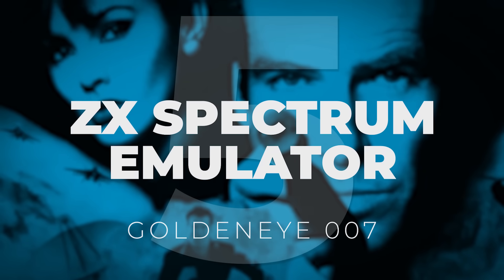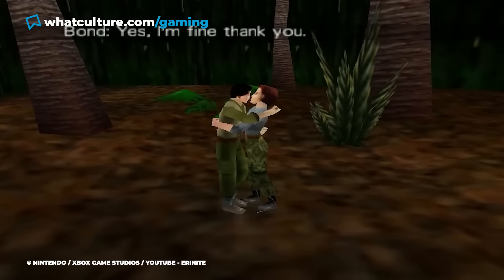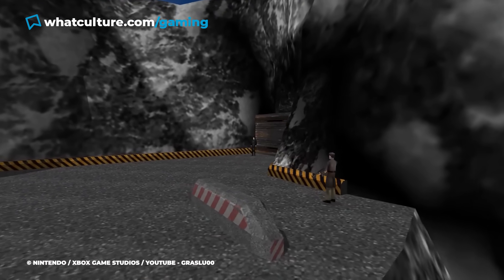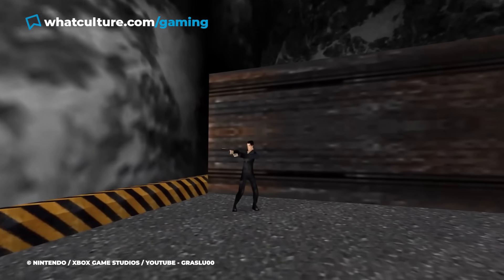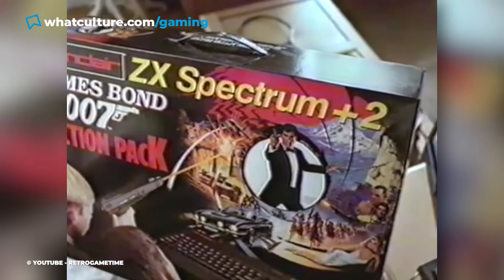Number 5: ZX Spectrum Emulator – GoldenEye 007. Just when you thought that GoldenEye 007 couldn't possibly have anything left to give to players, in 2012, 15 years after its launch, Rare Forum user Spoon Diddly revealed that the game contained a hidden, totally functional emulator for the ZX Spectrum.